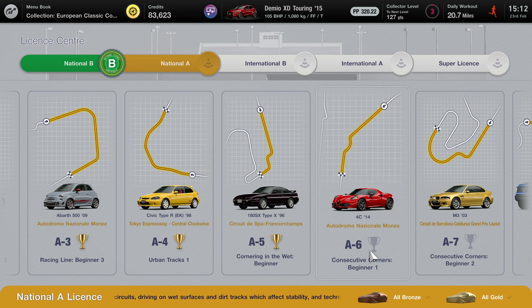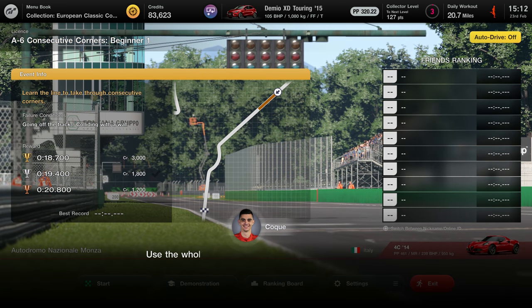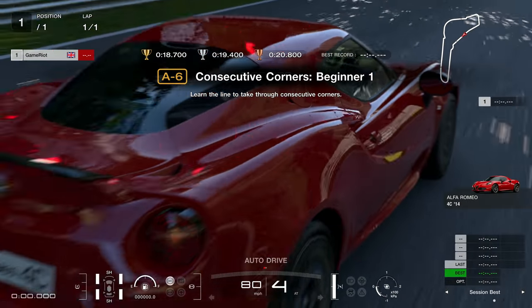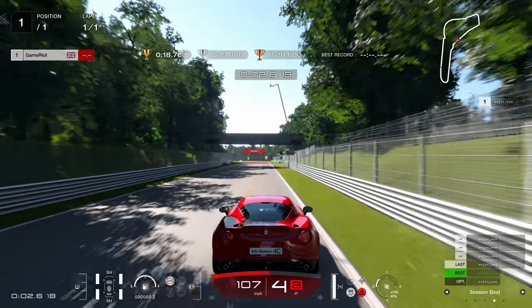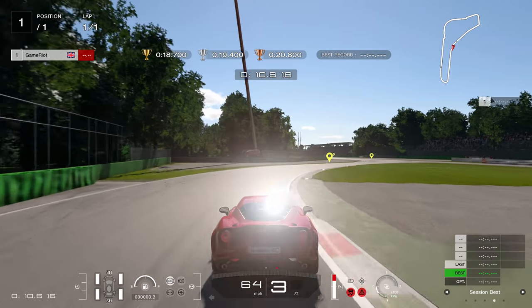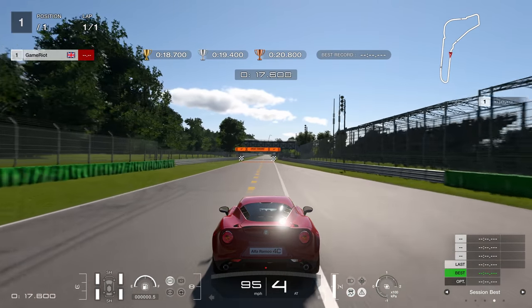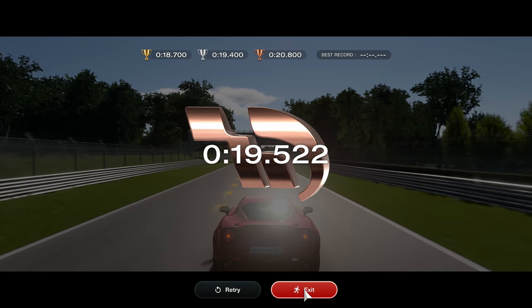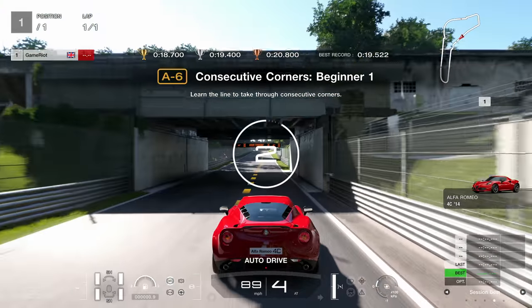The 4C - a little Alfa. We're about to do consecutive corners, going back to the incredible Monza track. Use as much width as possible, connecting those apexes and getting the best time possible. Gorgeous car by the way. Very late on the brakes there, being ultra aggressive on this first attempt. Silver maybe - close. That first braking zone you've got to nail to perfection and keep the speed and momentum through those corners.